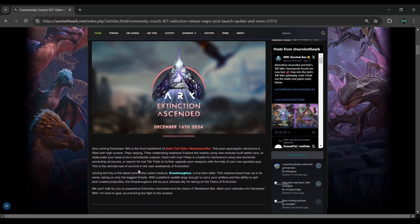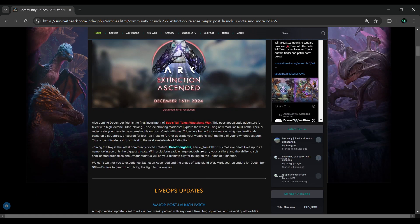Joining the latest community voted creature is the Dreadnoughtus — a true titan killer. This massive beast lives up to its name, taking on the biggest threats with a platform saddle large enough to carry your artillery and the ability to spit acid-coated projectiles. The Dreadnoughtus will be your ultimate ally for taking on the Titans of Extinction.